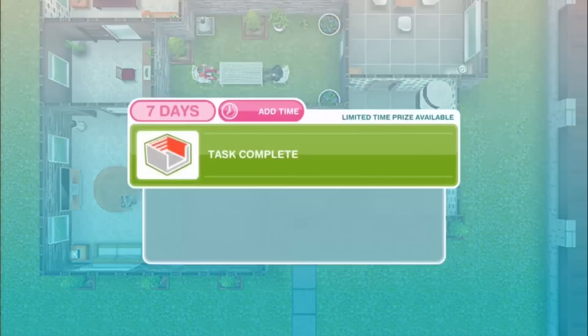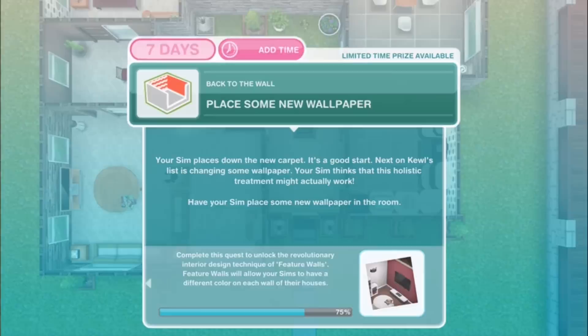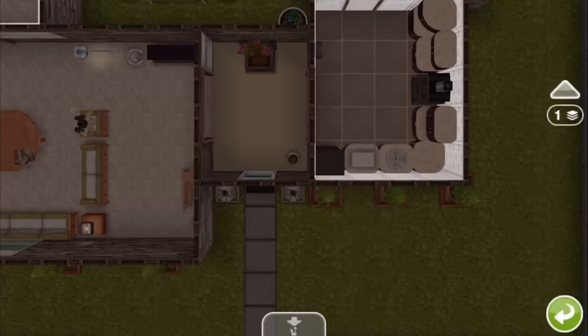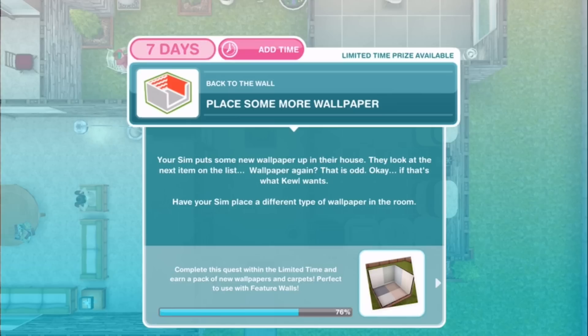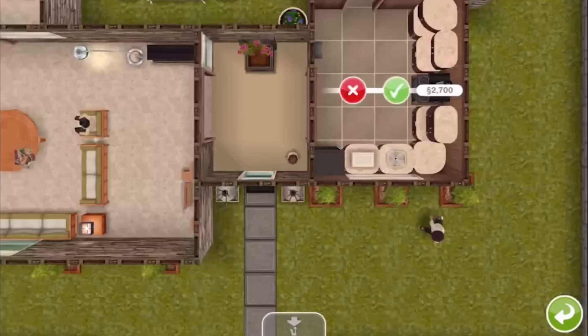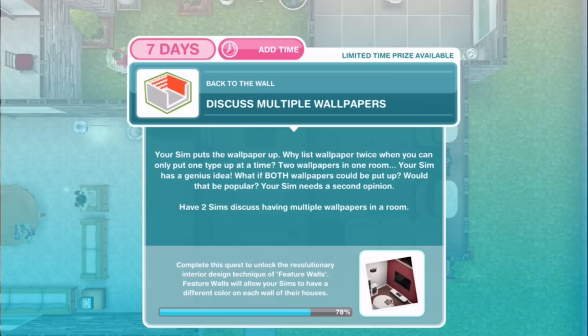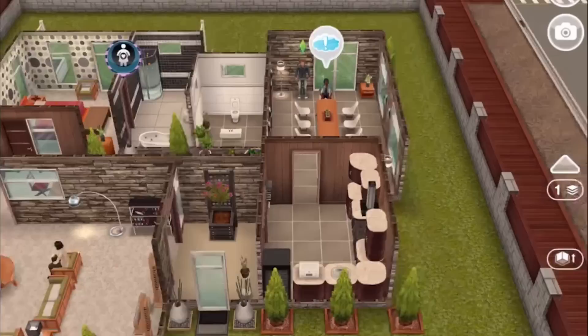Next: Place some new wallpaper. Your sim places down the new carpet — it's a good start. Next on Cool's list is changing some wallpaper, and your sim thinks this holistic treatment might actually work. Go into the walls section and place that wallpaper. Then: Place some more wallpaper. Wallpaper again? That is odd, but if that's what Cool wants, have your sim place a different type of wallpaper in the room. Then: Discuss multiple wallpapers. Two wallpapers in one room? Your sim has a genius idea — what if both wallpapers could be put up? Have two sims discuss the idea for 4 hours and 55 minutes.